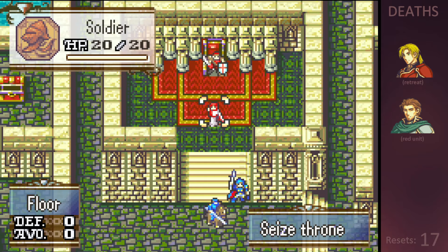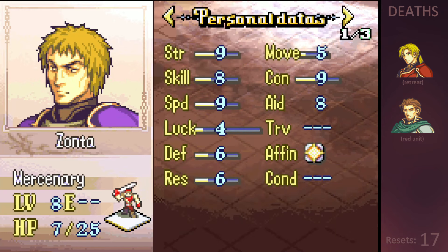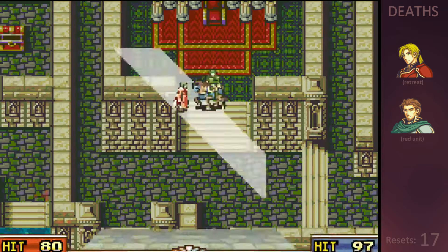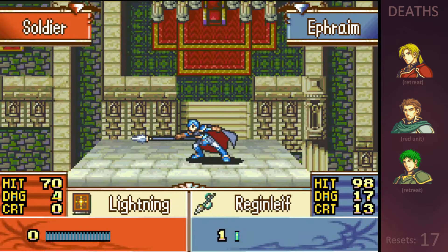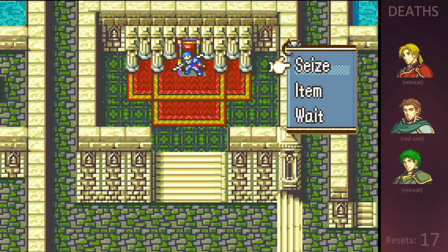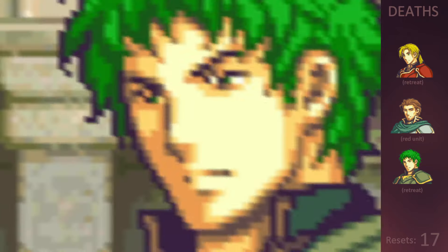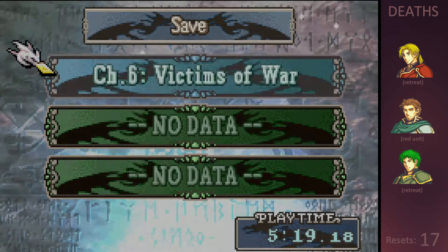I decide against resetting for a fifth time. While losing out on the silver sword and killer lance does suck, I can't really be bothered to reset, and the opportunity to give a boss kill to Ephraim is too good to pass up. I do need to kill this monk first, otherwise he'll kill Ephraim on enemy phase, so we have to sacrifice Kyle so that Ephraim can finish him off. Our lone survivor Ephraim then faces down the boss solo, avenges his fallen comrades, and seizes the throne to end the map. Kyle then comes back to life to congratulate Ephraim on his amazing plan and strategic gameplay. And that brings an end to the chapter — I'll see you guys in the next one.